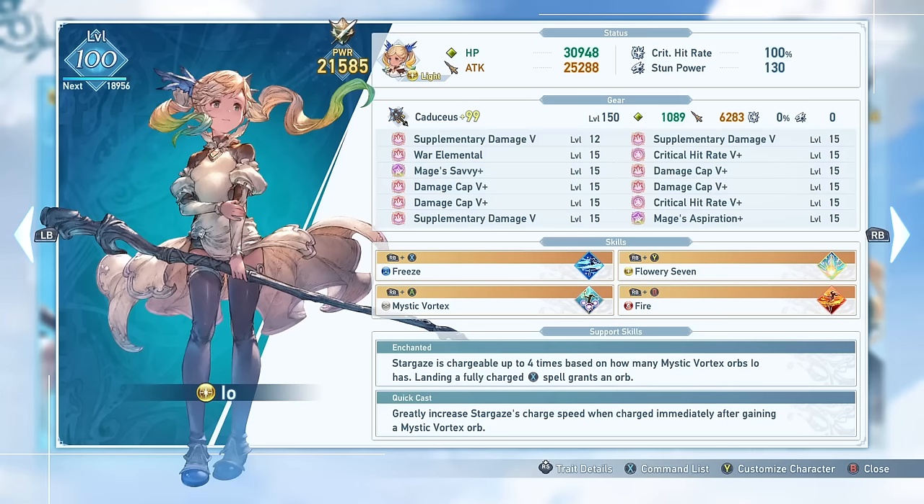With no Mystic Vortex Orbs, you can only charge up to level 2, with each new orb allowing you to charge an additional level, meaning you want to build up your three orbs before unleashing a Stargaze 5 to do the most possible damage. Quickcast, her other skill, greatly increases the charge speed of Mystic Vortex after gaining a Mystic Vortex Orb — which is essentially the moment Io herself glows.